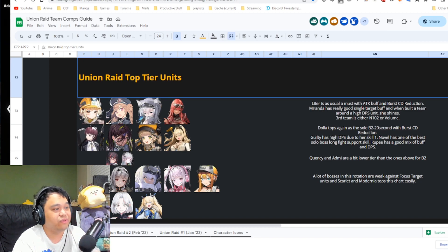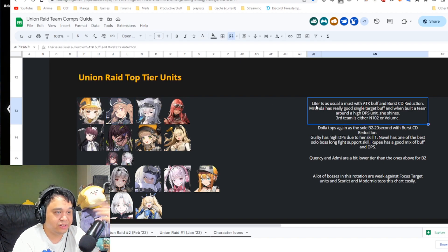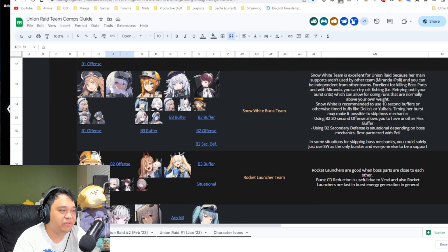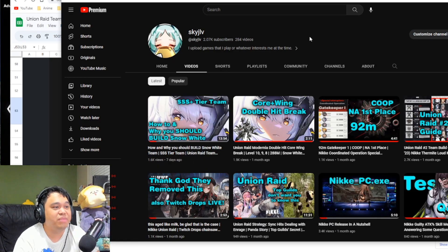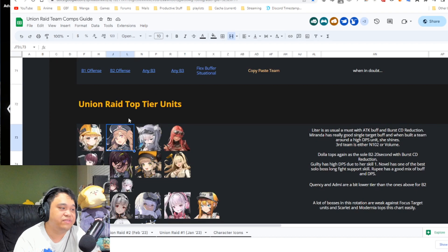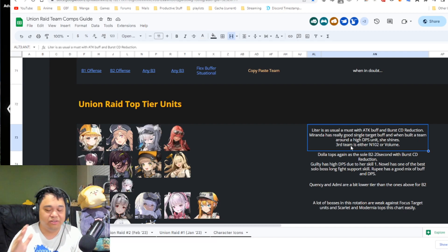For burst one, very straightforward — Litter and Miranda are pretty much the top tier burst one units. Litter is obviously OP, but Miranda is also very popular with the Snow White team, which is a top tier team in union raid. Even if you don't have Snow White, you can use Miranda for any other team because her buff targets the single highest attack unit.